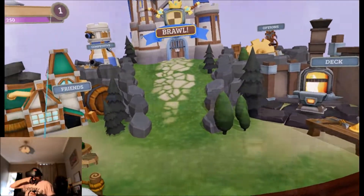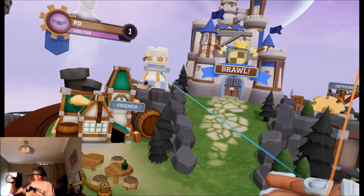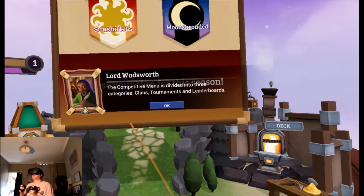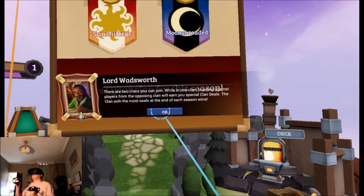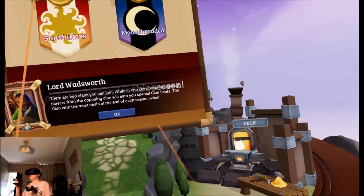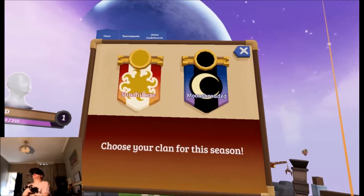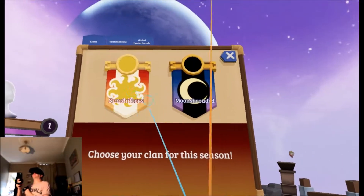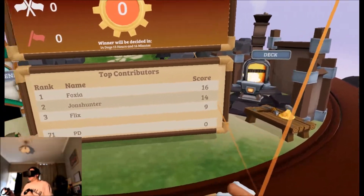This is a new game — it's only just come out, so I'm not expecting a lot of people playing it yet. Let's have a look at the competitive mode. Choose your clan for this season. The competitive menu is divided into three categories: clans, tournaments, and leaderboards. There are two clans you can join. Rolling against players from the opposing clan will only earn special clan seals — the clan with the most seals at the end of the season wins. Sun Shifters — let's go for Sun Shifters. I'm now in a clan.